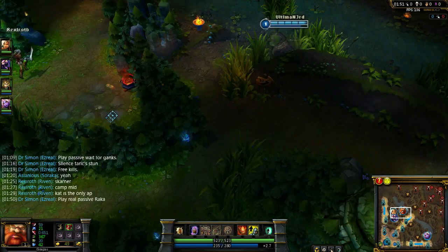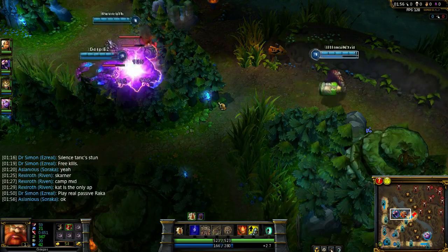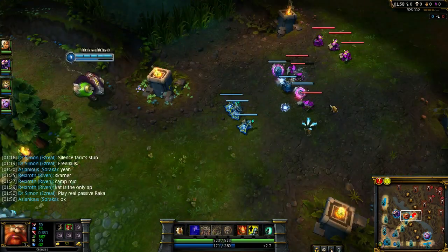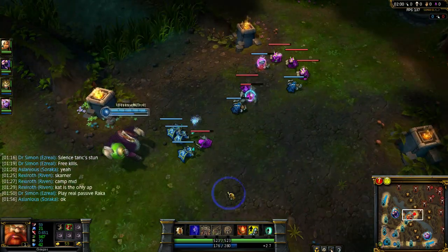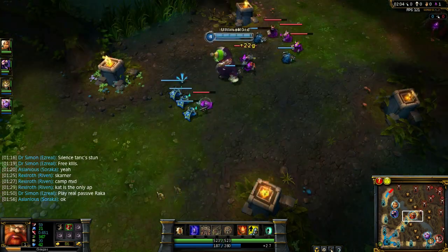To start out, you're going to want to leash the blue like normal. You walk away with your barrel, and you've got to make sure you get to the mid lane and you get that first creep. That's going to secure the lane for you — you're going to win the lane from that.